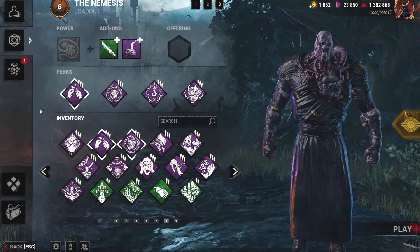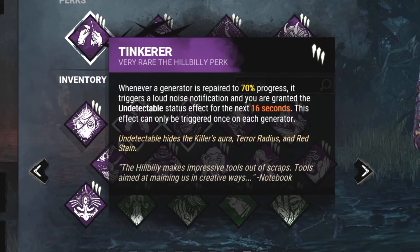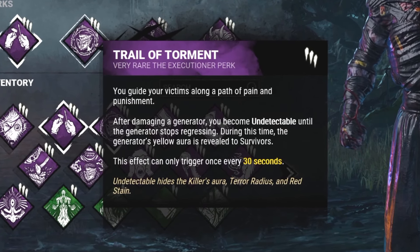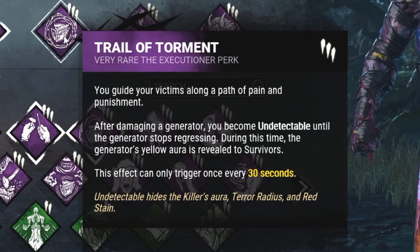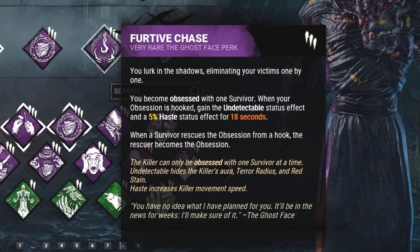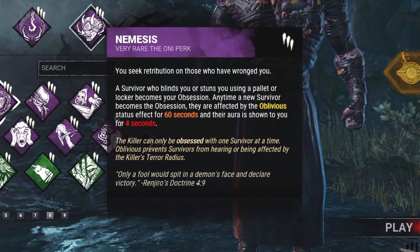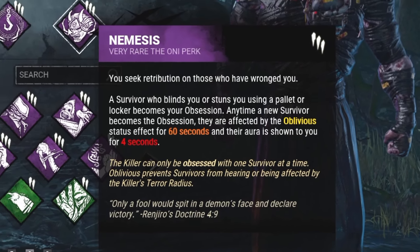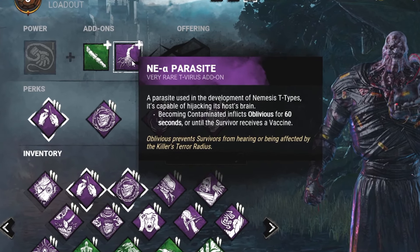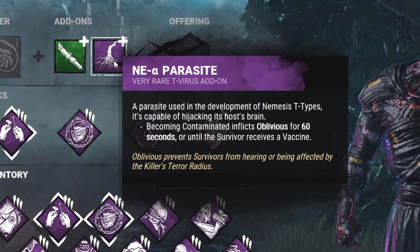My build is revolved around completely being undetectable during the entirety of the match. We've got Tinker — so when a gen gets to 70%, you are undetectable for 16 seconds. Tie that up with Trails of Torment, and if you kick that gen and no one touches it, you'll be undetectable for a very long time. Then there's Feared of Chase — we're oppressing the Obsession. If we hook our Obsession, we become undetectable for 18 seconds and get a speed boost. If anyone unhooks, they become the Obsession and are oblivious to us for 60 seconds. We're also tying in the Serotonin Injector — when we kill a zombie, we become undetectable for 15 seconds. And if anyone becomes contaminated, they're inflicted with oblivious for 60 seconds, so you can hit and run and they won't know what hit them.